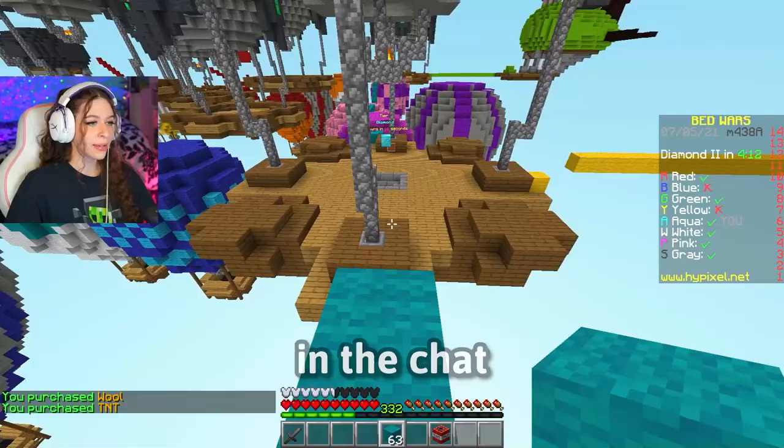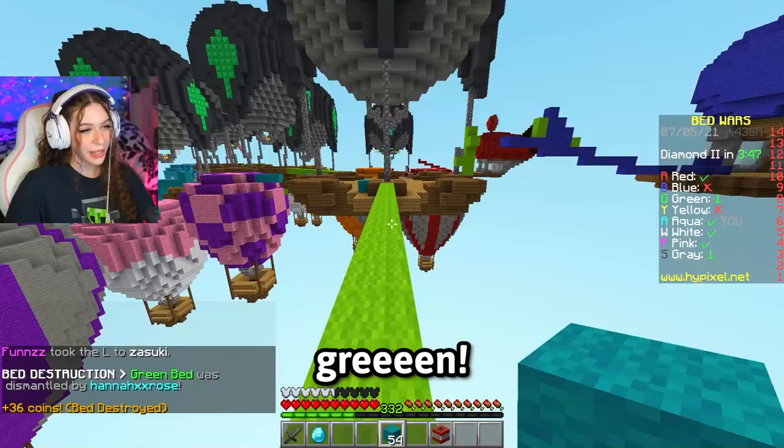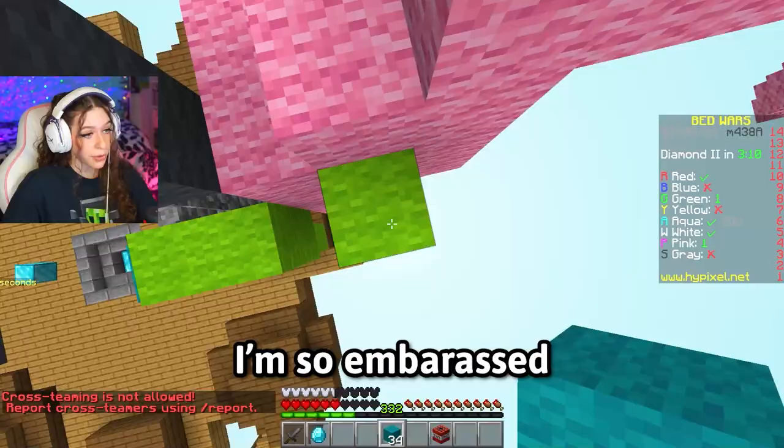Not the HannahXXClowns in the chat — if you put HannahXXClown, I'm ignoring you forever. Permanently. Green! Come here, green! Don't run away. If that boosted him— Onto the island! It boosted him onto the island! I'm so embarrassed right now.